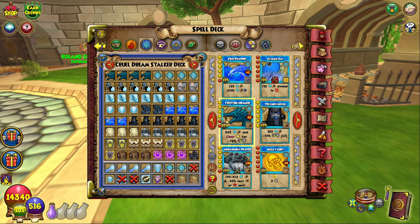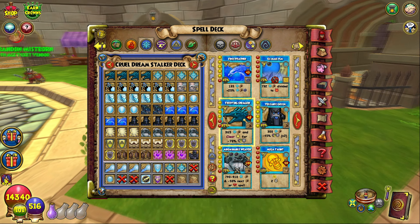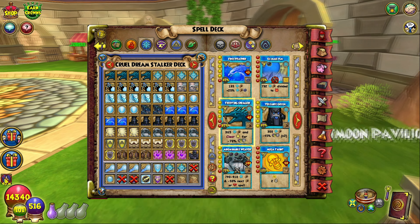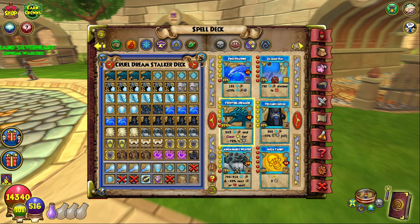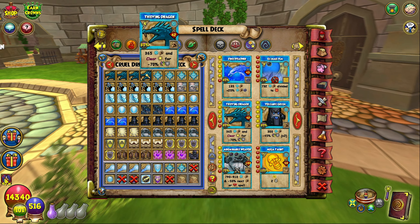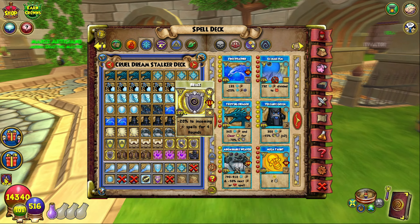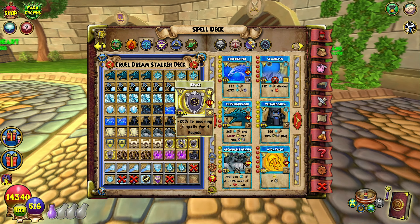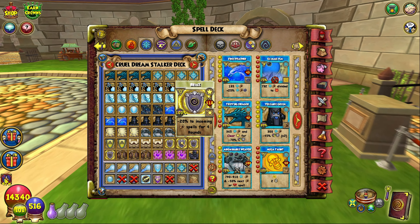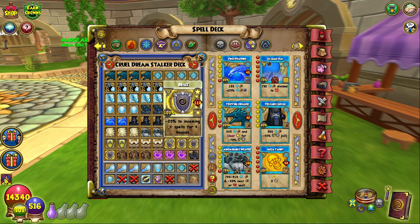Thieving Dragon is also really good because the main thing that Ice struggled with was people who would just brace over and over and sit under it. But now we have a way to counter that. We get a 70% chromatic shield if we clear any aura. So this spell is also a staple. It's good to keep at least one of these in your hand at all times. If somebody braces against you, you want that gone as soon as possible, because otherwise you're going to be sitting there for four rounds doing like half your damage. So don't head into a brace — that's the moral of the story.